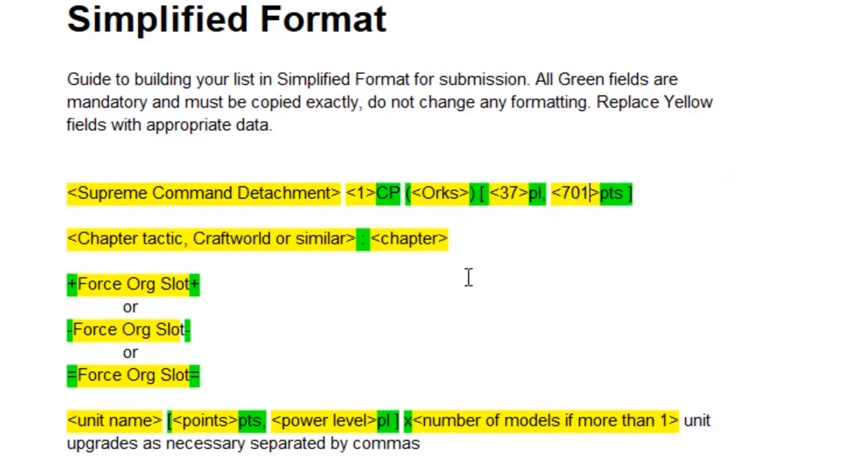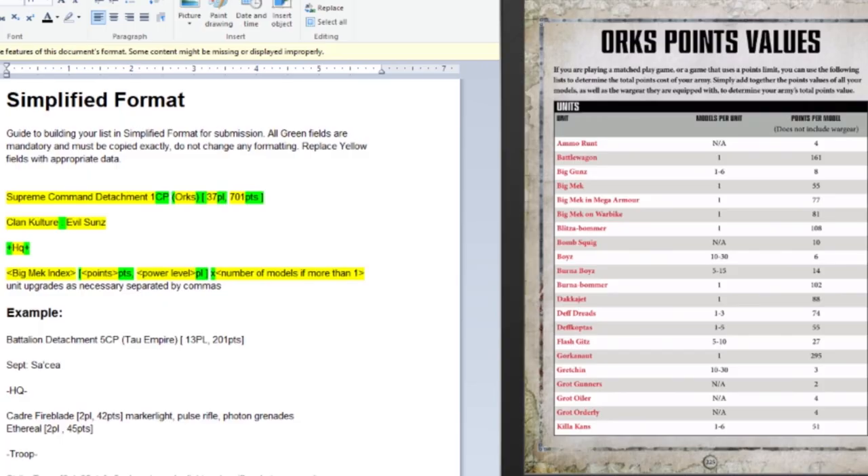Next you put in whether it's a Sept for Tau, a chapter tactic for Space Marines, a legion for the Chaos Space Marines, a clan culture for the Orks, or a craft world for the Eldar. You simply put in what type that is and what Sept, chapter tactic, or culture you'll be taking. In this case I'm building an Ork list and I've applied clan culture to this chapter tactic section with Evil Sunz as the culture I'll be taking.